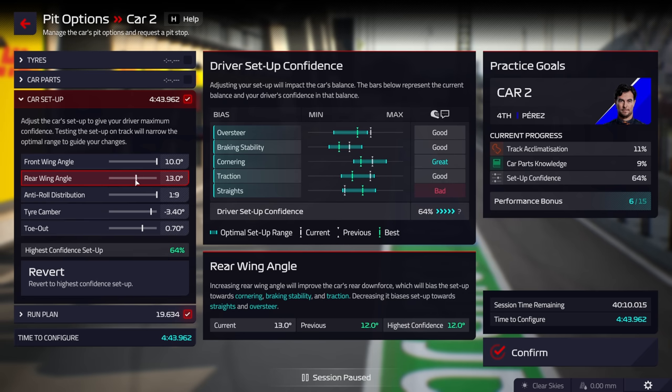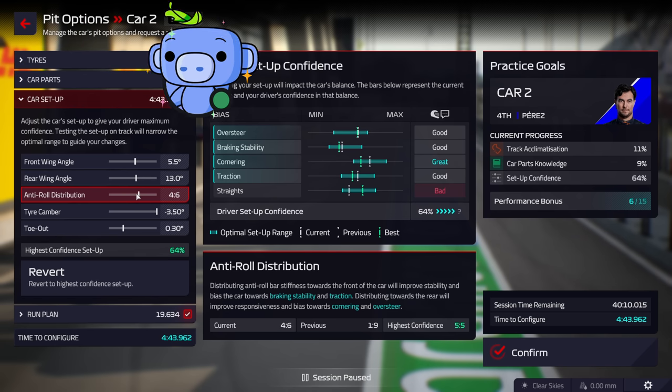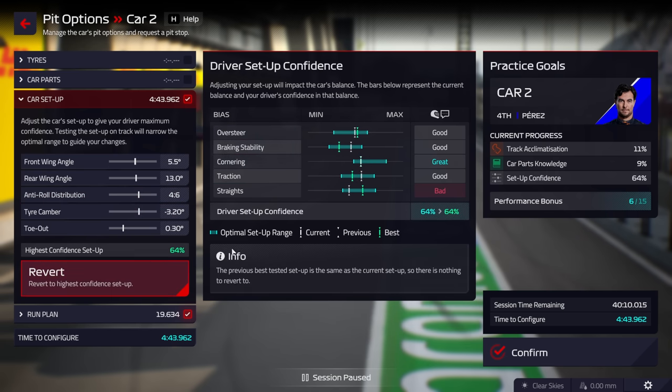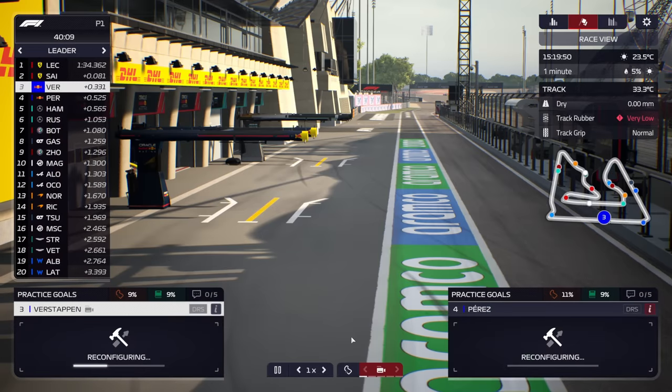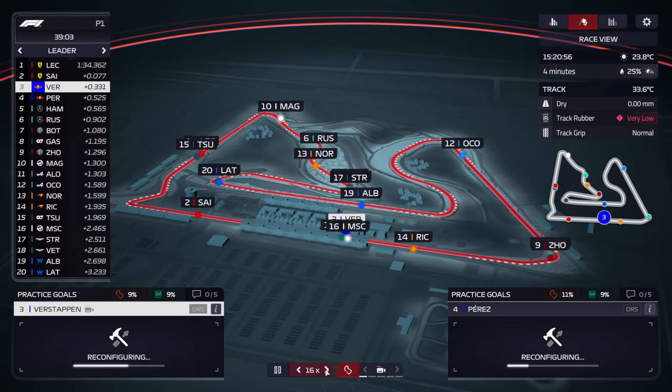There are only two car setup options that affect the straight setup: front wing angle and rear wing angle. Rear wing angle is very harsh in the way it changes the setup, so I strongly suggest starting with rear wing angle and then front wing. Once you've done those two you won't be able to adjust your straight setup anymore, and then you can adjust the rest — I'll show you how to do that later in the video.